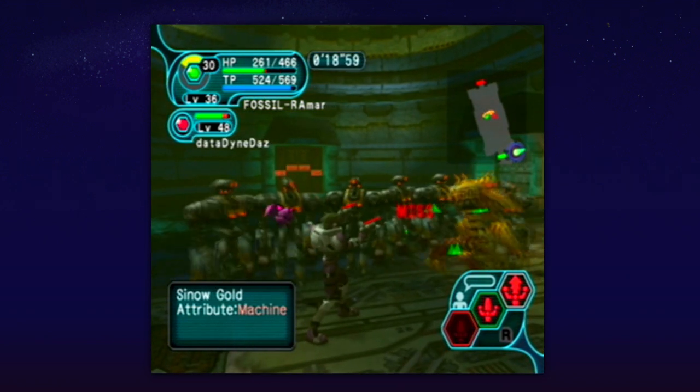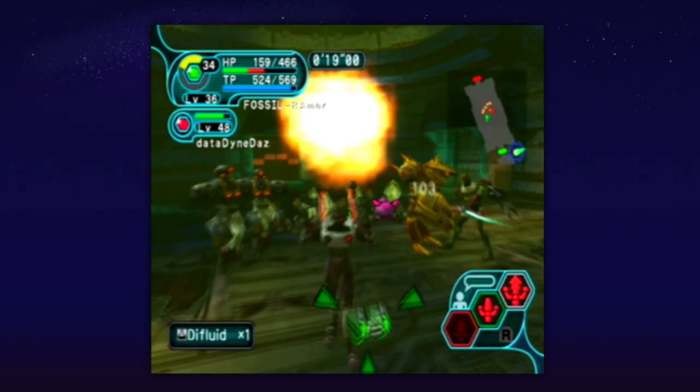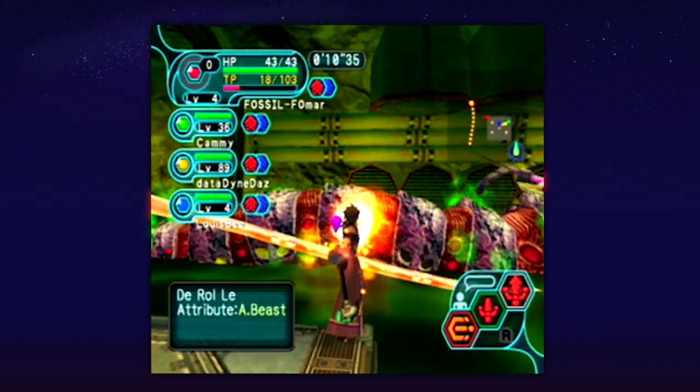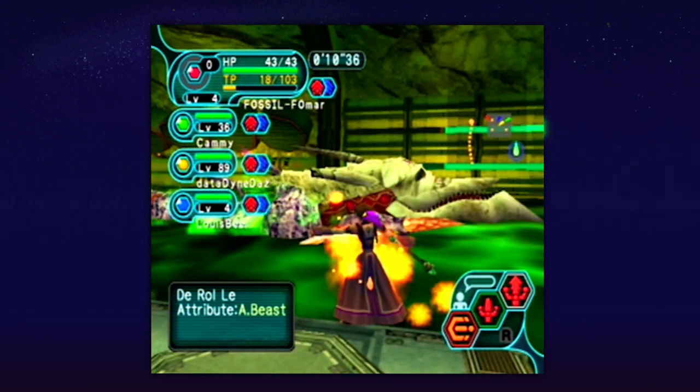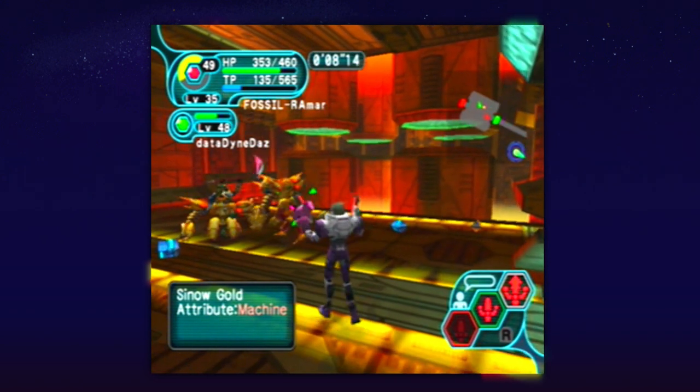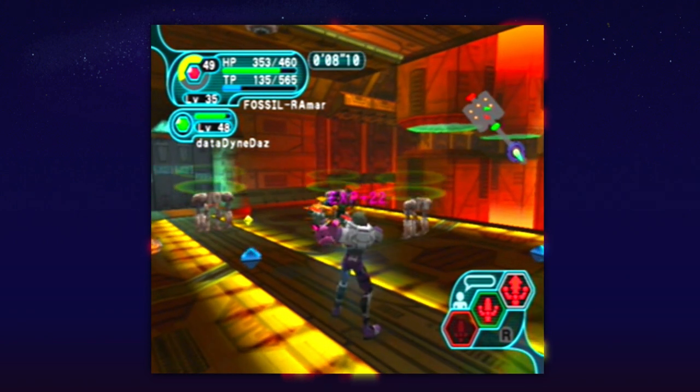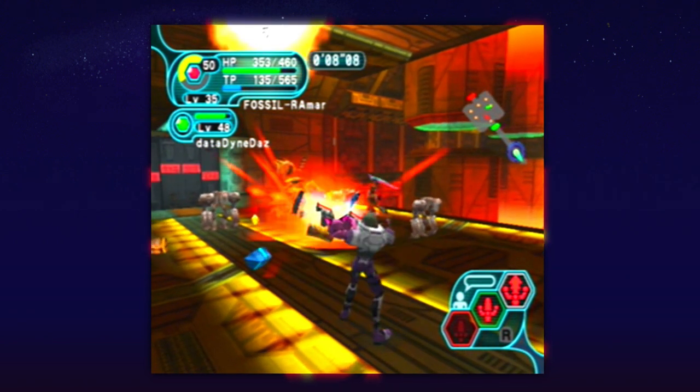Battles in PSO are fought against staggered waves of enemies. Eliminating them opens up your path to the next area, which, depending on the mission, culminates in a boss battle. Attacks are performed using a kind of free-flowing target system based on the direction you're facing, and executing attacks at a specific rhythm creates a more powerful impact.